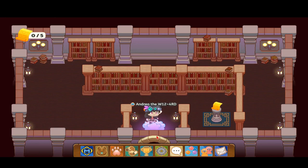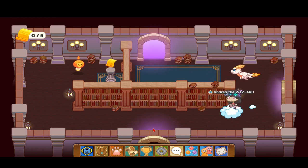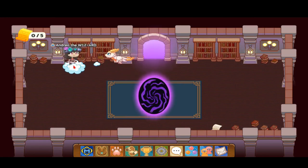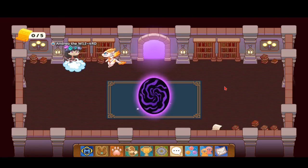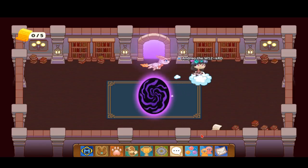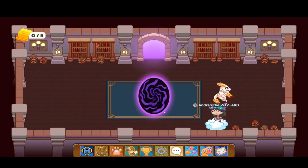Looks like we're trapped over here and we'll have to go into the down portal. We don't have anything over here. I guess we already saw our five Academy pages and we cannot stay long, so now we really have to refresh the page. I'll be right back.